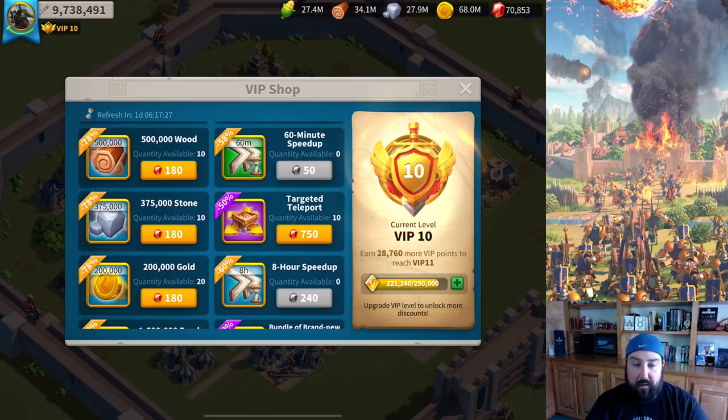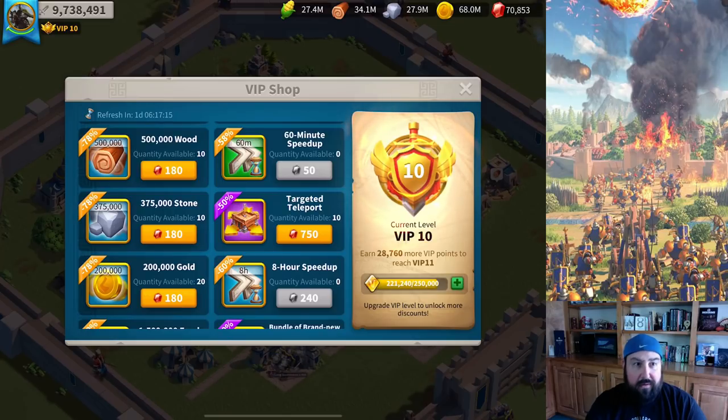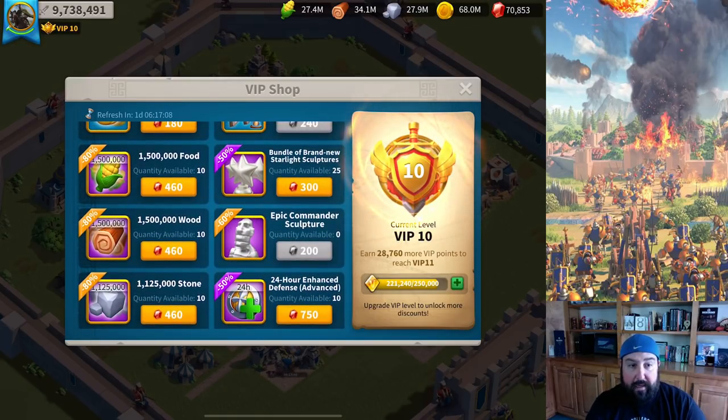You need speed ups to catch up, especially if you joined a kingdom that was already established and you were joining late. I generally don't spend gems on resources, although 78% to 80% off isn't bad. I'm not in critical need right now — I've got basically 30 million across the board on my primary three resources and almost 70 million on gold. Once I get to city hall 25 I'll probably need to use some, but I've got a farm account with about 10-20 million sitting on that one too.